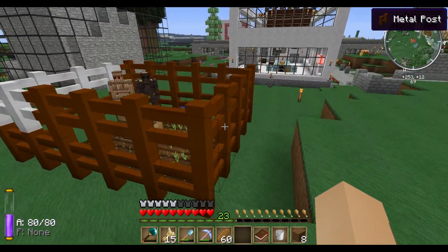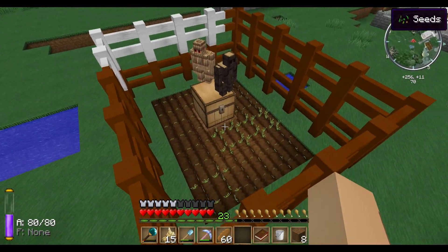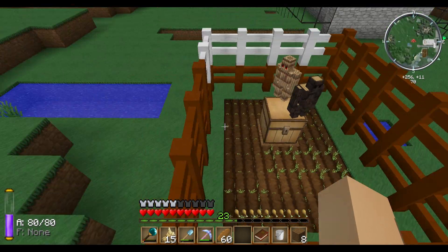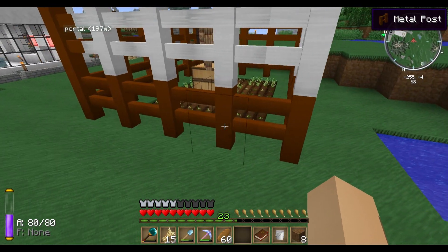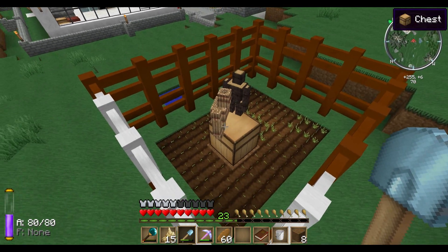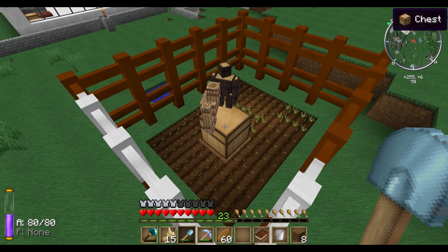Welcome to the second part of the Golem Farm tutorial. Last time we finished building up our golems. Our golems put the wheat and the seeds grown there into the chest, and now we are going to do an automatic version of this farm — or enhance this version.